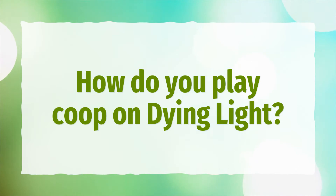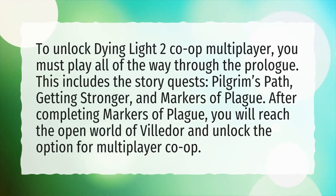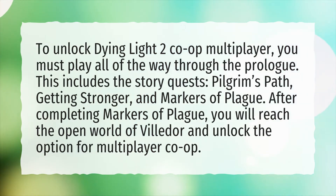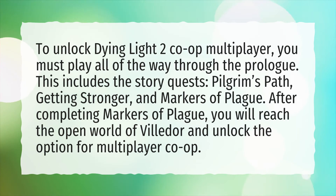To unlock Dying Light 2 Co-op Multiplayer, you must play all of the way through the prologue. This includes the story quests: Pilgrim's Path, Getting Stronger, and Markers of Plague. After completing Markers of Plague, you will reach the open world of Vildor and unlock the option for Multiplayer Co-op.